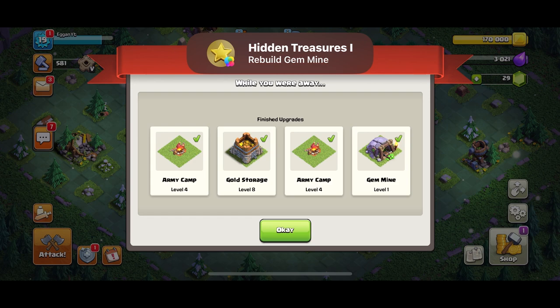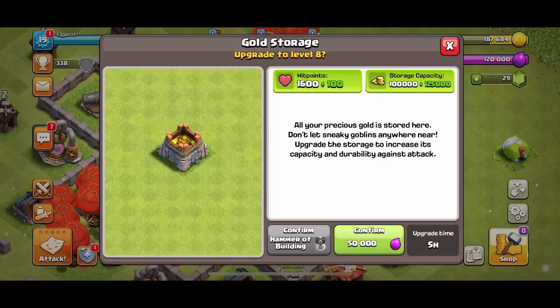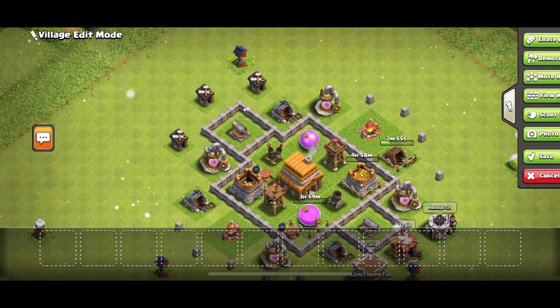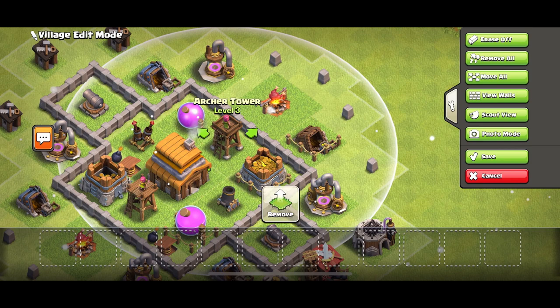In this day I upgraded a few things and then I built the Gold Mine. I'm gonna upgrade stuff overnight — five hours, sure. What else can we upgrade? Four hours, sure. I really like this design because if they place a troop right outside of these two walls, the Archer Tower can hit it, the Mortar can hit it — every single part of the defense is kind of protected. And we're gonna upgrade all of our walls right now.